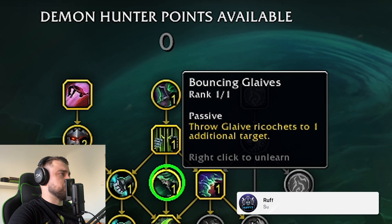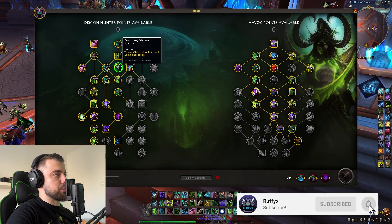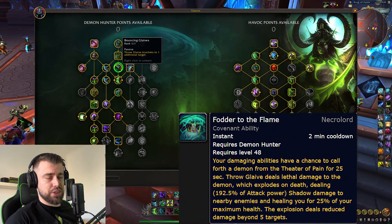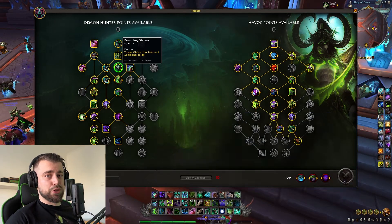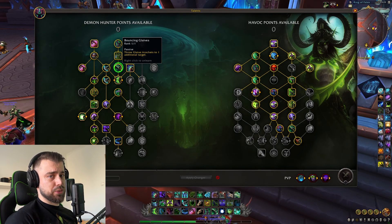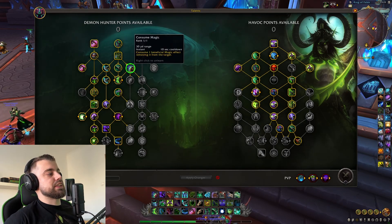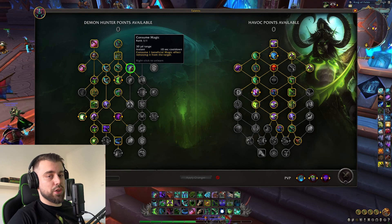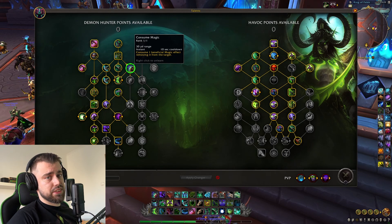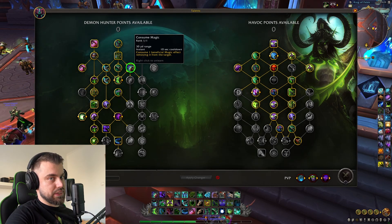Obviously, I'm looking at you mages because you guys can blink away, so it obviously helps us. Bouncing Glaive - Throw Glaive ricochets to one additional target, very useful if we want to break people out of stealth or damage as many enemies as we can. This ties into Father to the Flame, which helps us not only damage our enemies, but also hit our demon for the burst damage healing and that demon soul which increases our damage. Consume Magic is indispensable - this is basically our Dispel. We need to dispel HoTs from Druids, any beneficial buffs from enemies, which gives us an advantage, especially against healers, Priests and Druids.